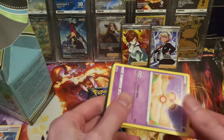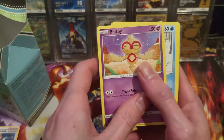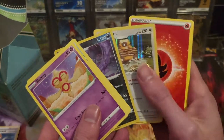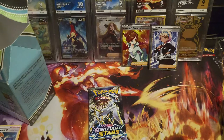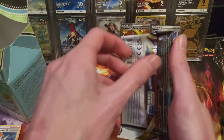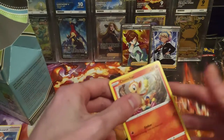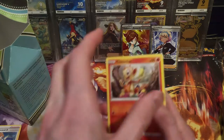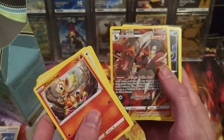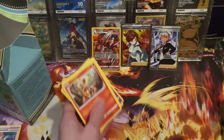The next video I release will be on December 1st — my end of year video. Brilliant Stars pack: Dedenne, Cubchoo, Muk, and Barraskewda hollow — so technically four pulls out of seven. Last pack: can we get last-pack magic and pull something better than a hollow? Chimecho, Minccino, Beldum, Snom, Snorunt.